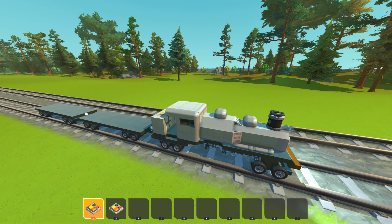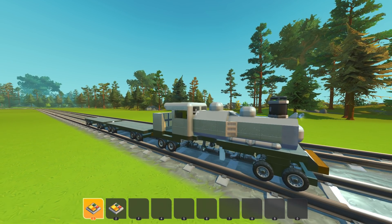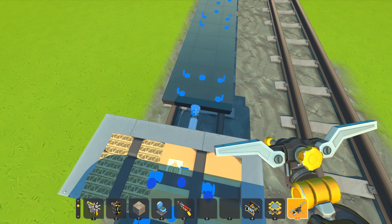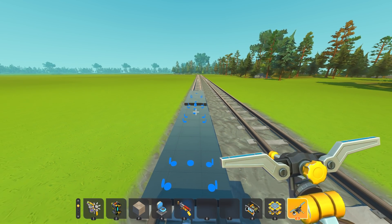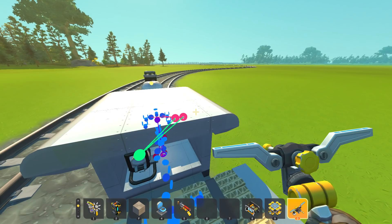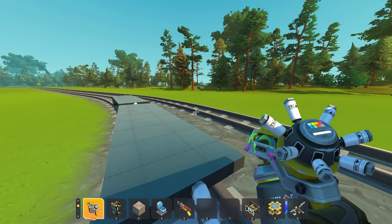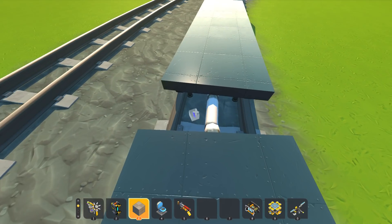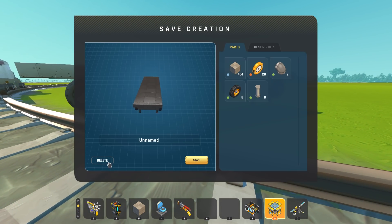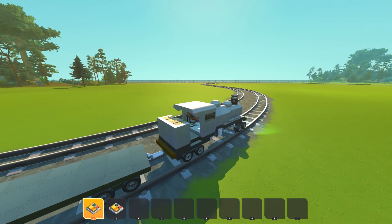Obviously pulling two empty cars shouldn't be an issue, but it really kills the frame rate — this game does not like a lot of free-floating bearings all connected together. The cars are relatively simple but they do have a universal joint on each swivel area so they can go up, down, left, right. Let's try just one car instead of two. As soon as the second one is far enough away — look at that, frames are back! So we can tow one car no problem.